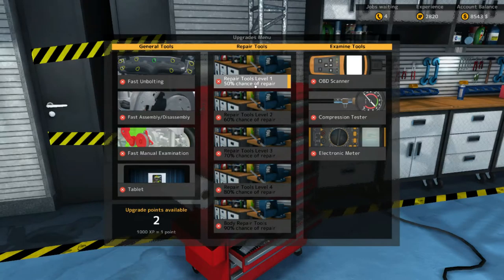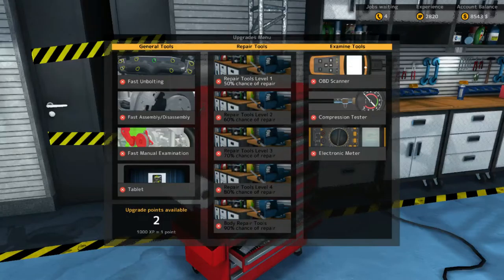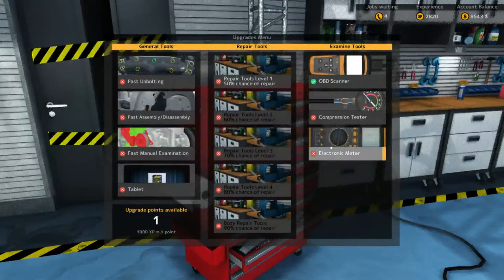Repair tools level one — that is awesome! And we've got these tablets: fast unbolting and fast manual examination, that's kind of neat. We've got two points and I want to get these things. The OBD scanner — I wish you could click on these to know what they do. We'll do the OBD scanner. Should I get the compression test or the electronic meter?